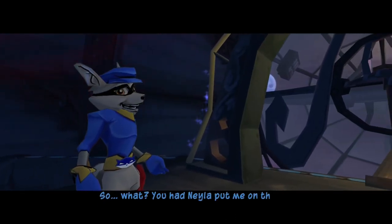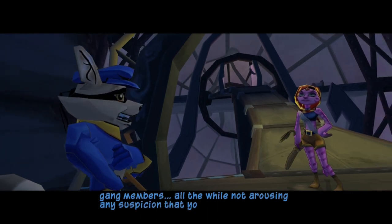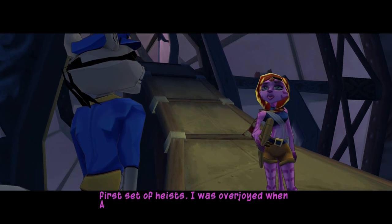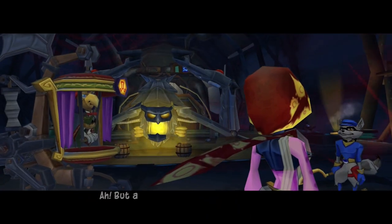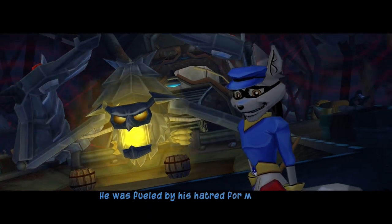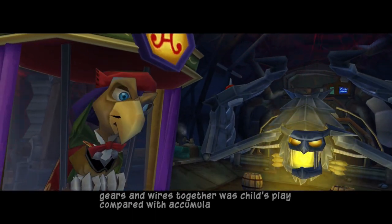So what? You had Neela put me on the scent back in Cairo, and then waited while I stole the parts from the other Klaww Gang members — all the while not arousing any suspicion that you were behind it all? You make it sound easy, Cooper. I had to carry your pathetic gang through that first set of heists. I was overjoyed when Arpeggio let me toss you in jail — I could finally go after the parts myself. But acquiring all the parts was only half the equation. Think, Cooper — what kept Clockwork alive for thousands of years? He was fueled by his hatred for my family. Splendid! That's right — hatred. Putting his gears and wires together was child's play compared with accumulating that much hatred.